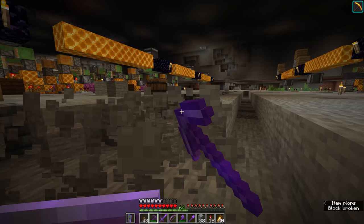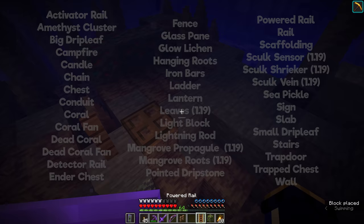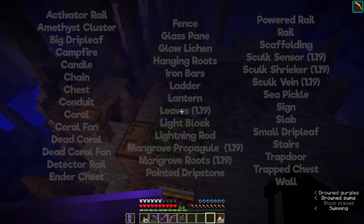Which type of blocks can be waterlogged? Once again, there are too many to read out here, but I'll put a list on the screen for Java Edition. There's a table on the wiki that explains differences between Bedrock and Java, and I'm really looking forward to waterlogging leaves in Minecraft 1.19.